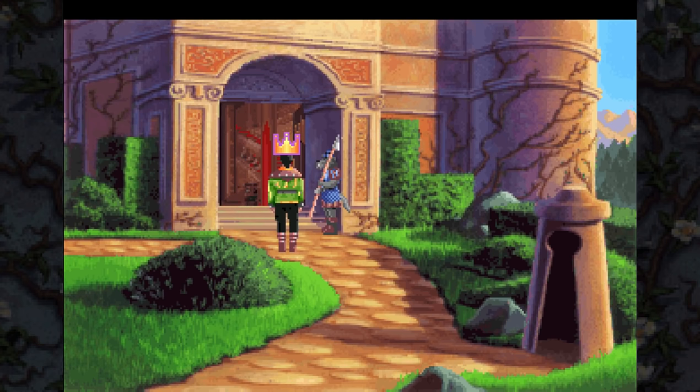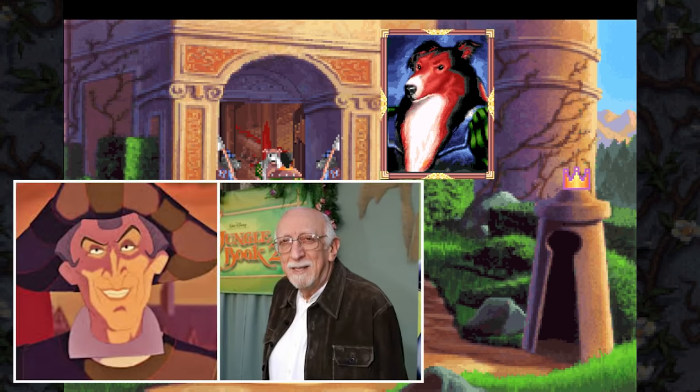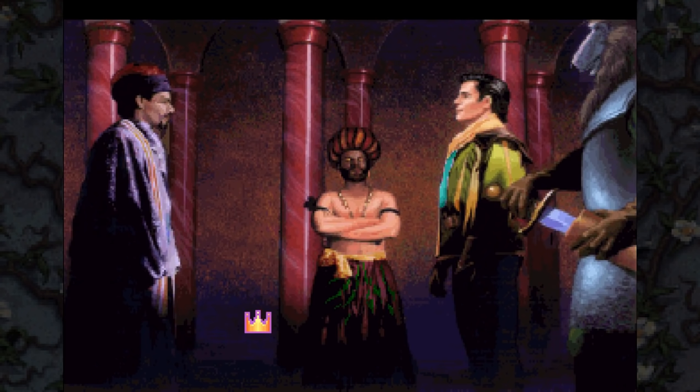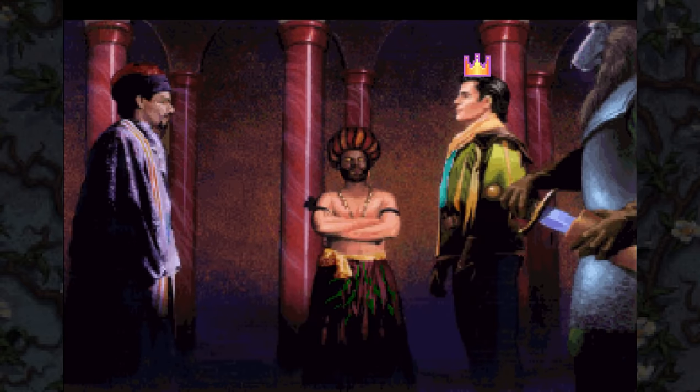I'll wait here with my crown - heavy is the head that wears the comically oversized crown. The guard returns a moment later with a majestic looking creature - Captain Saladin speaks with a voice that is gentle but reflects a will of iron. Prince Alexander of Daventry, I presume. I'm afraid I'm unfamiliar with your country but I'm sure Wazir Alhazred will want to meet you. Please follow me.